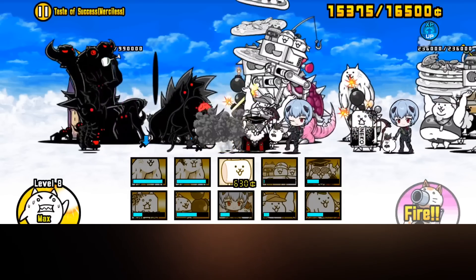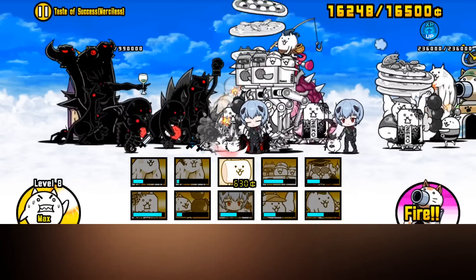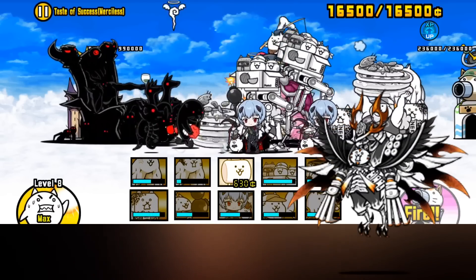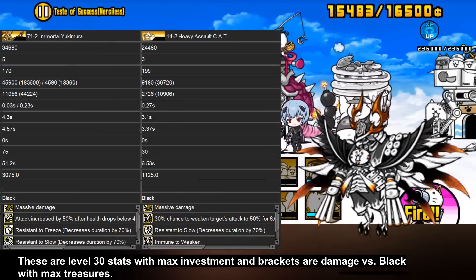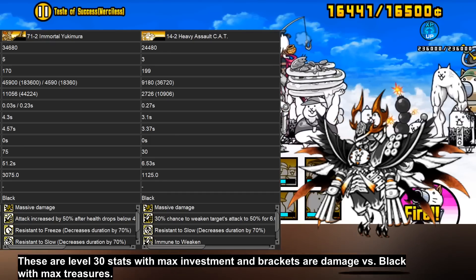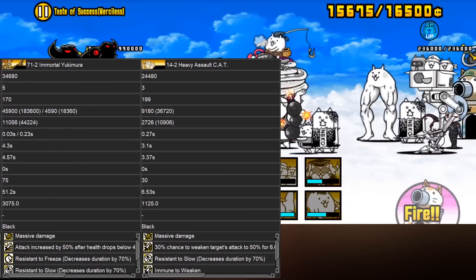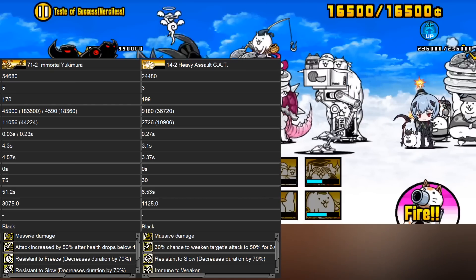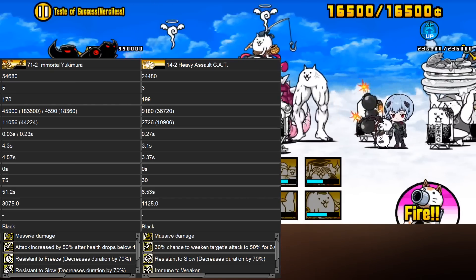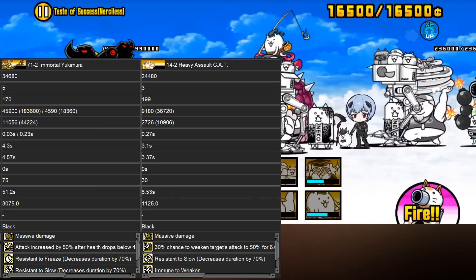So what is the best way to use C.A.T.? The best way to look at it is by treating it as a pocket Yukimura. Yukimura has higher stats than C.A.T. but has a much higher cost. Because of this, C.A.T. can work as a miniature version of Yukimura in situations where you need cheap and immediate damage. Since C.A.T. also has about an 8x faster recharge rate than Yukimura for about a third of the price, it isn't as big of a deal if you mess up timing C.A.T. compared to Yukimura.